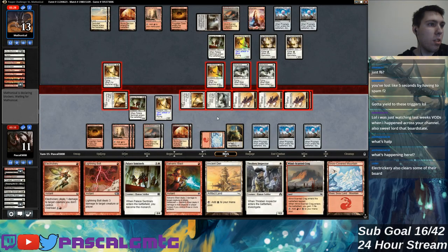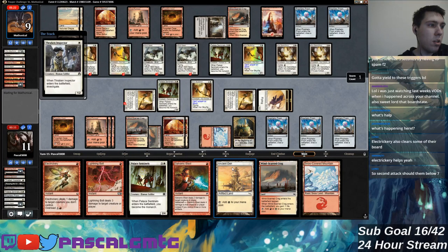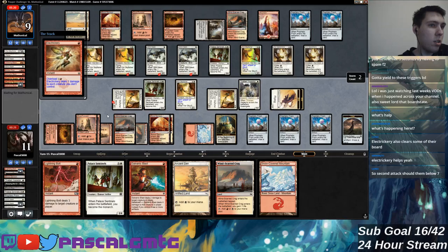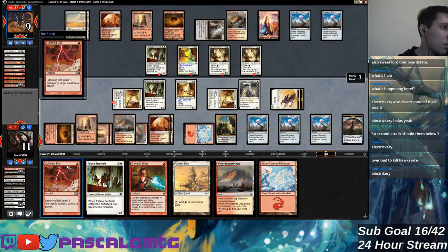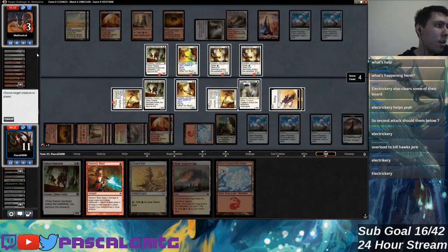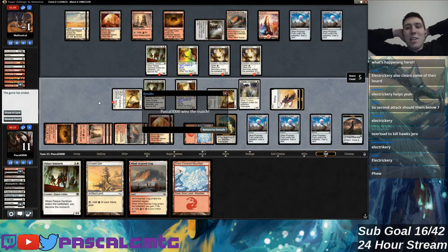I think I need to top-deck a burn spell this turn otherwise I timeout. I'll let this happen and deal four to them — then they're in Lightning Bolt and Galvanic Blast range, assuming they don't play another removal spell here. Nine. Come on, I can do it, I can do it — don't time out on me! Holy moly — oh my god, this matchup is such a rollercoaster.